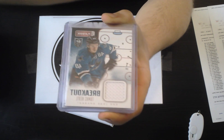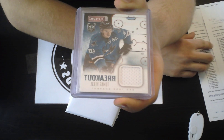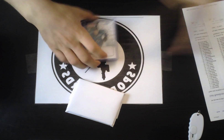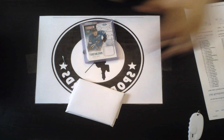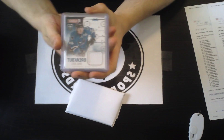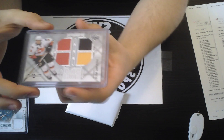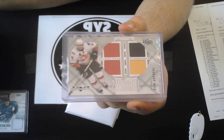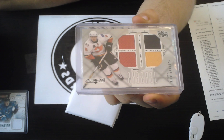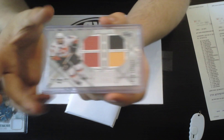We will start with the two pre-order packs, the SYP packs. We're going to start from Playbook — we have a breakout rookie jersey for the San Jose Sharks of Thomas Hurdle, and that is JCC Cards starting it off.